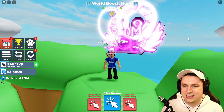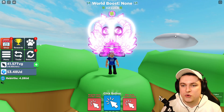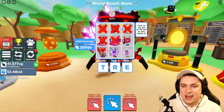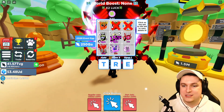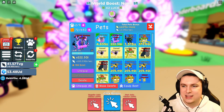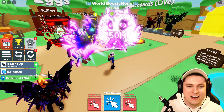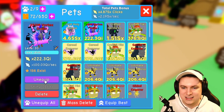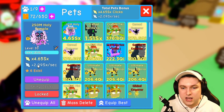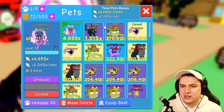I want to get a good screenshot of this bad boy. That's super duper sick. So this is the new secret pet - you can get it out of the 250 million egg right now. You can see if I go over to the egg, it is in there. We have every single pet that there is. Let's put it next to the dodo - they're both super duper pink, hashtag pink army. The stats are 6.45 SX, 2.09 SX a second. That is absolutely ridiculous.